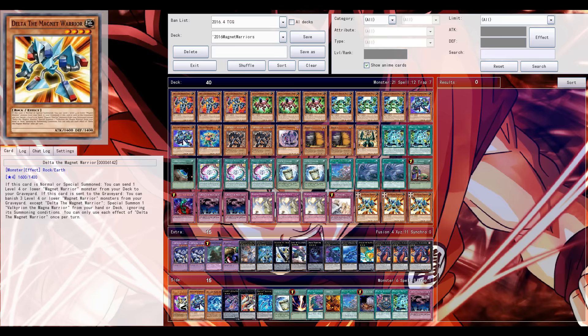What's up guys, welcome back in another Yu-Gi-Oh Pro Duel video. A new Magnet Warrior — level 4 Delta, the Magnet Warrior. It's a V-Jump promo that was released and leaked a few days ago. It's an OK card for the archetype.